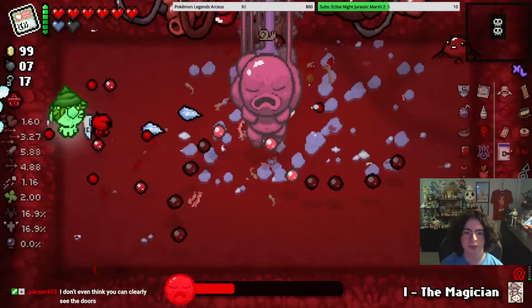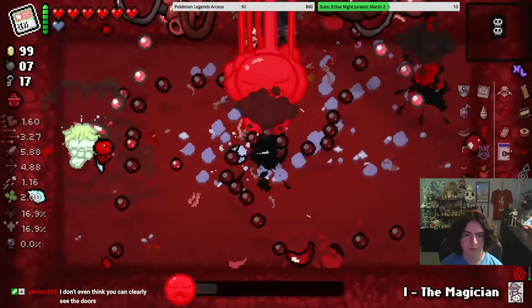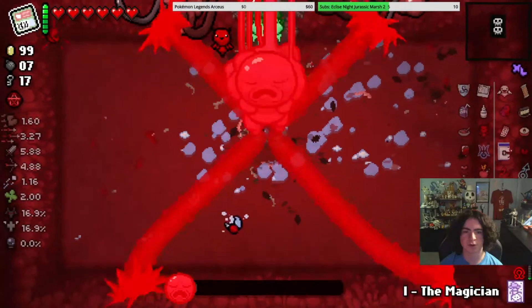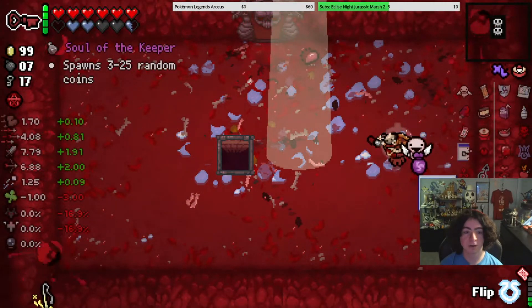Also, in the patch notes they altered the color of the Womb — the floor we're on right now. They altered the color of it, so now it's not as bright. It's a nicer, darker shade of red — which I am noticing. Soul of the Keeper.